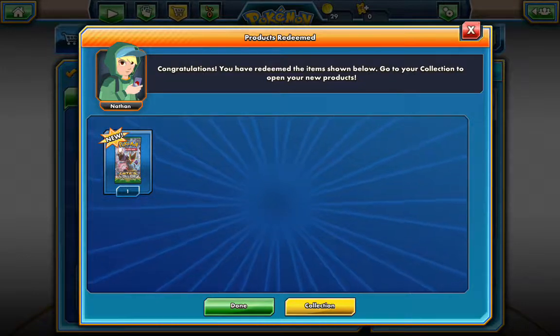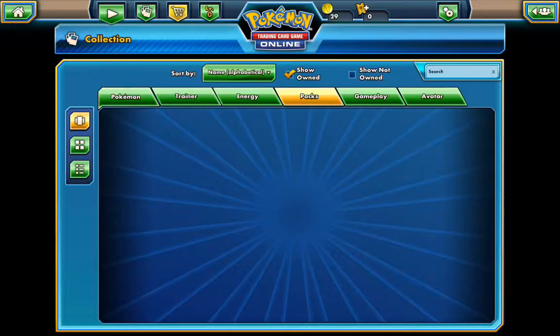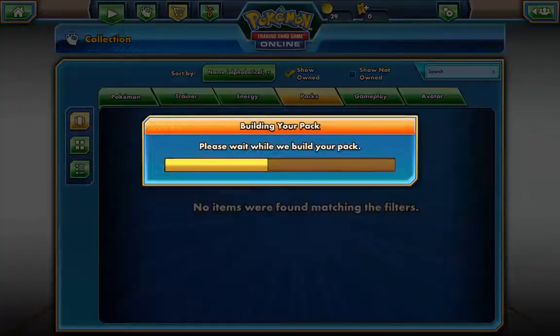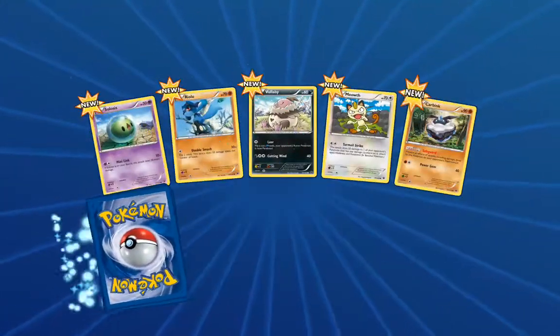It shows you what you bought. Then we can go to your collection, and once it loads we can open this up and look at what we get. Then of course you get 10 new cards.